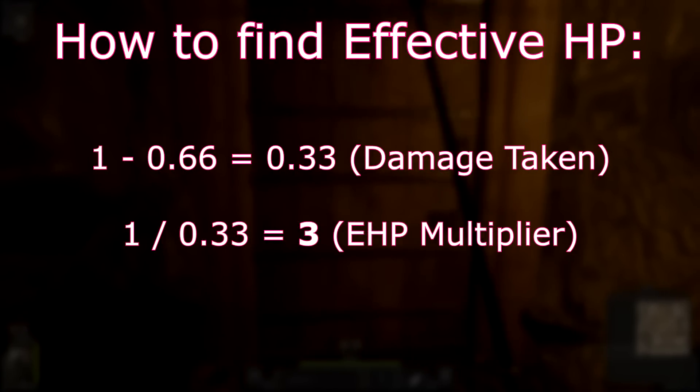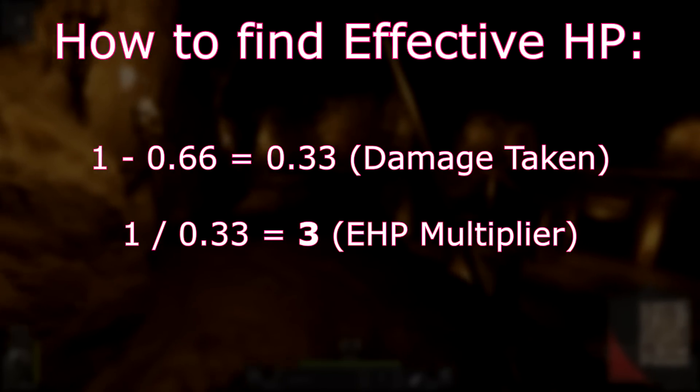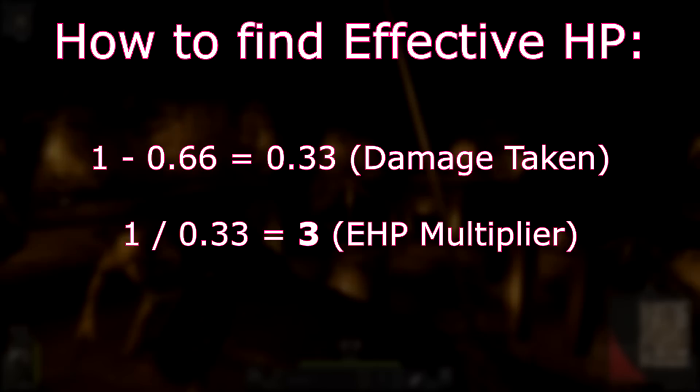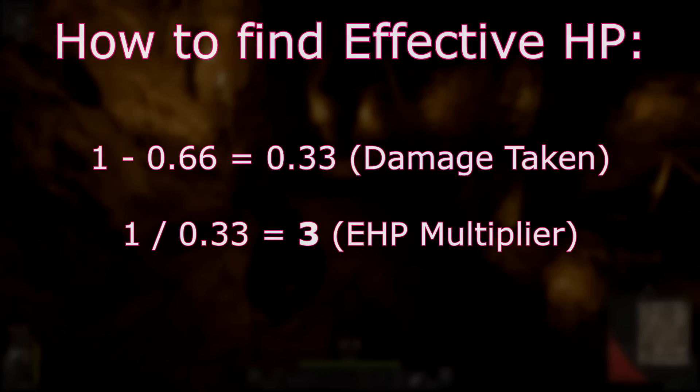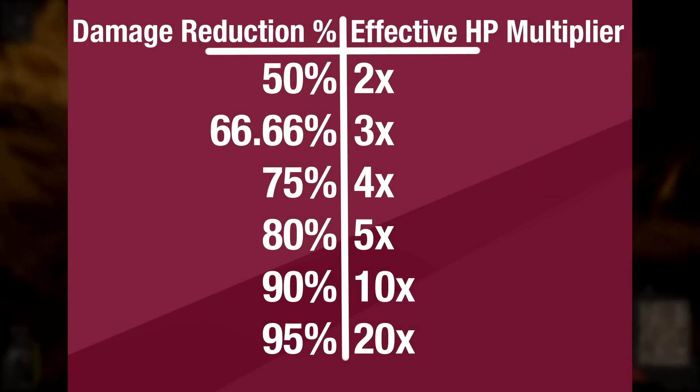If you reduced two-thirds of damage taken, then you're effectively taking one-third of all damage. And so it makes sense that in order to kill someone only taking a third of damage, you would need to deal three times the damage. This may seem like a bit of boring math, but what's interesting about it is that this equation's results are exponential.